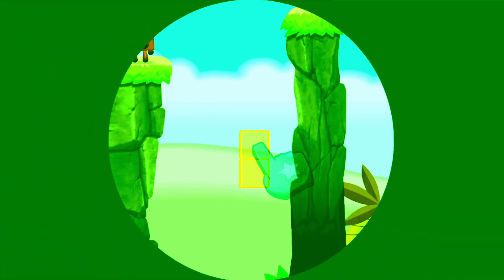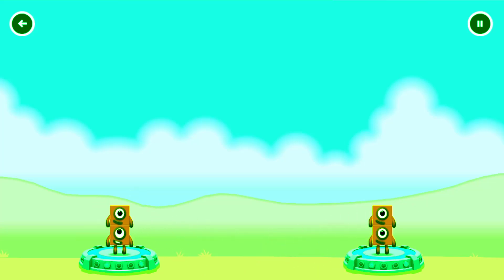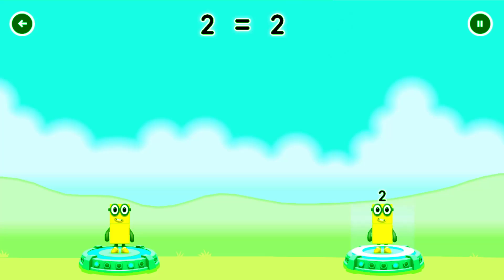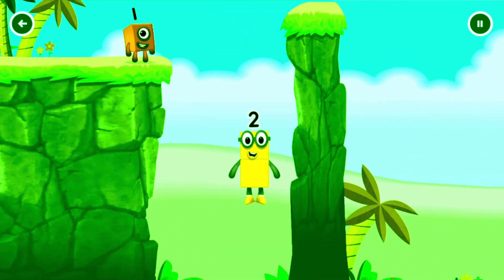Tap to solve the puzzle to help get across the gap. Share the number blocks evenly to make two groups of two. One, one, one, one. Correct! One plus one equals two. One plus one equals two. Two equals two. Good job!